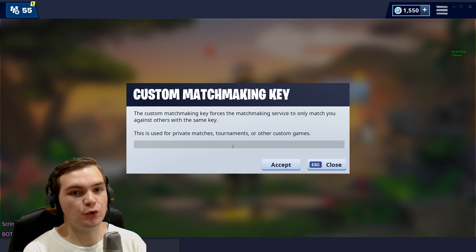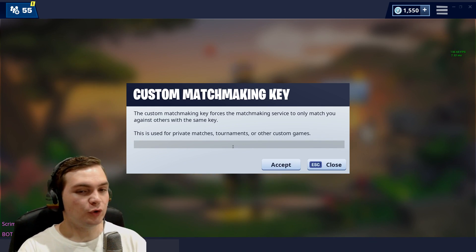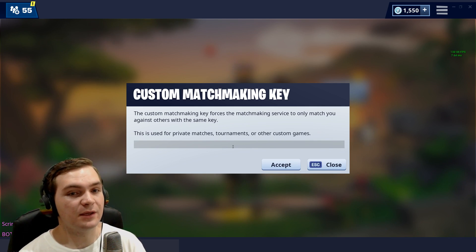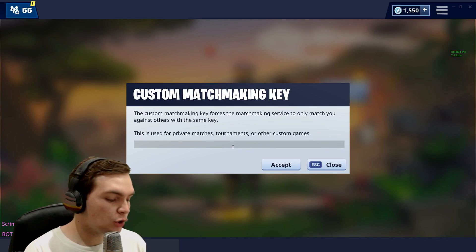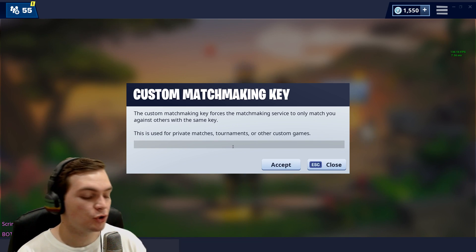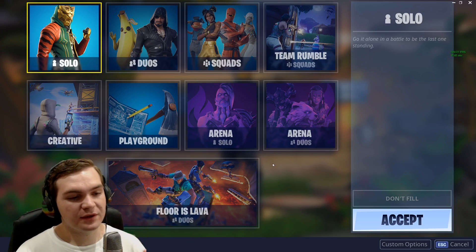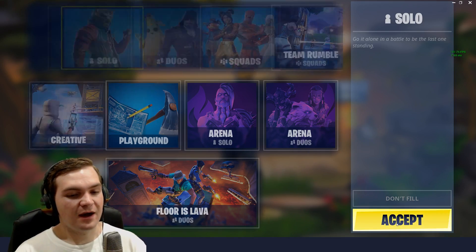The code belongs to the person who is hosting the match. Now if you are a supported creator who wants to host the match and you got the email saying you can host matches, all you would do is type in your own code. So for example, I'll type in 'test' — as a supported creator I can host my own things — and I'll click Accept.